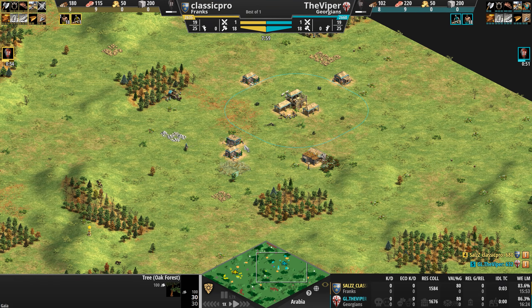Classic Pro's base is almost impossible to wall off — you'd need the world's longest wall. The Viper's base is a little easier to wall off thanks to two forests, but the majority of his resources are in a very aggressive forward position. He also has some extra lumber, wild horses, and a relic in the back.